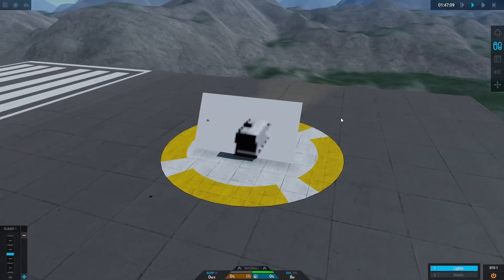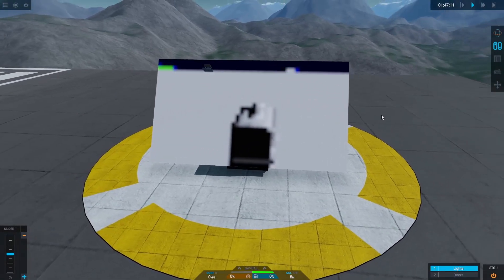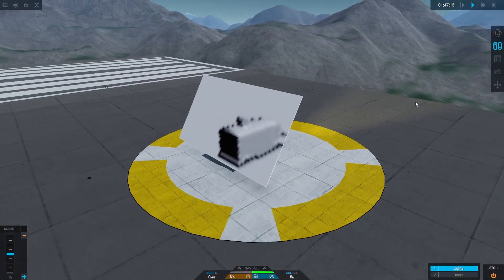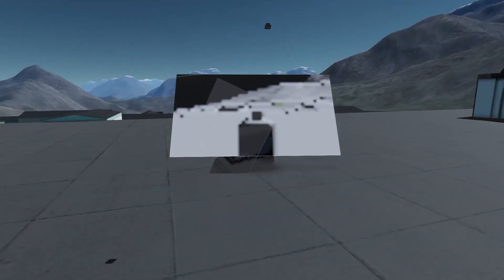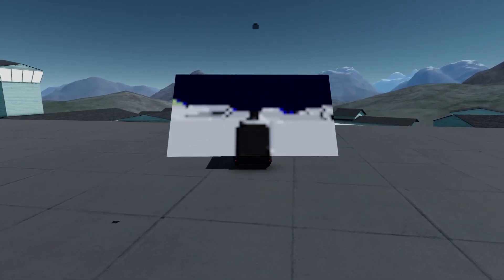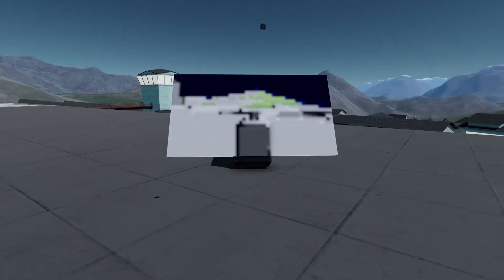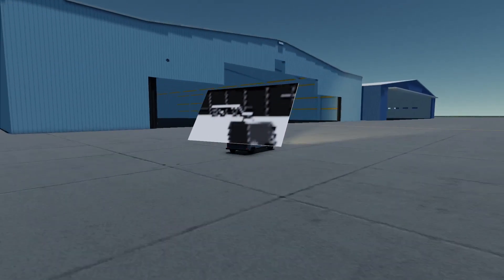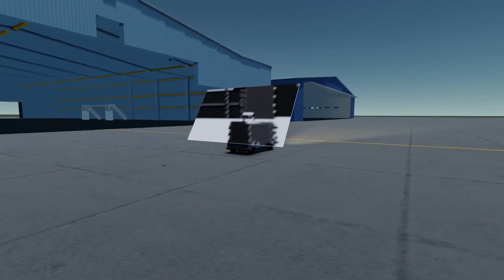An equally very cool thing in this update is raycasting for Vizi. This allows for lots of cool things such as what you can see here. If you don't know what raycasting is, it's very simple — a lot of gun games use them where basically they shoot a ray out from the gun when you click the trigger and if an enemy is in that ray they will get shot. It's somewhat similar to that for Vizi.